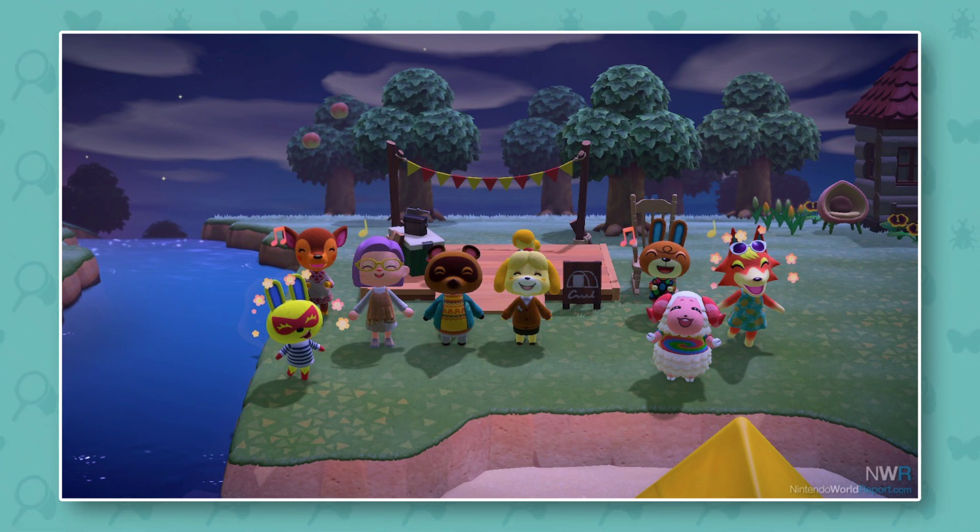Another cool thing about this ceremony for me is that one of my favorite characters ever, Fauna, is here — she's one of my faves. We also have two new characters as well; they're really cute. I would actually like to have both of them living on my island, which is saying a lot because typically I don't really like the sheep characters, but I think he looks cool so I would definitely have him on my island.